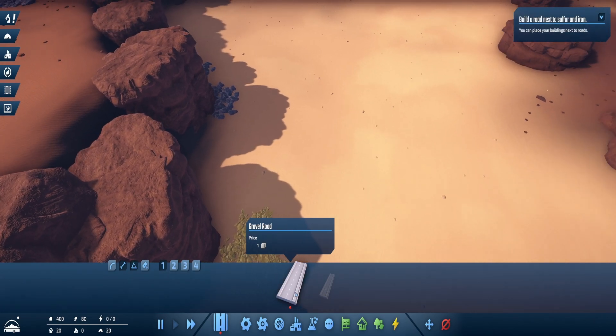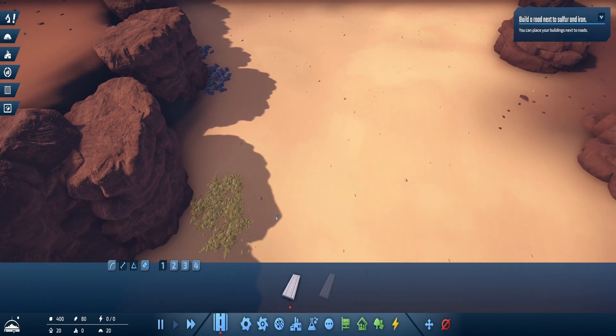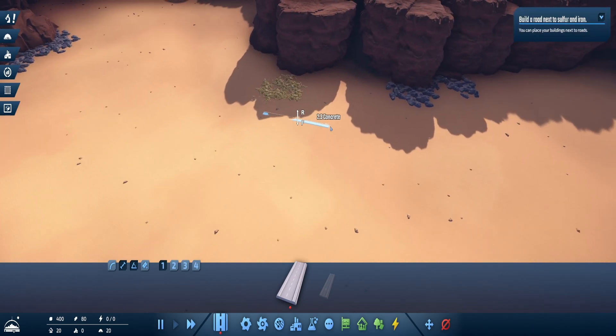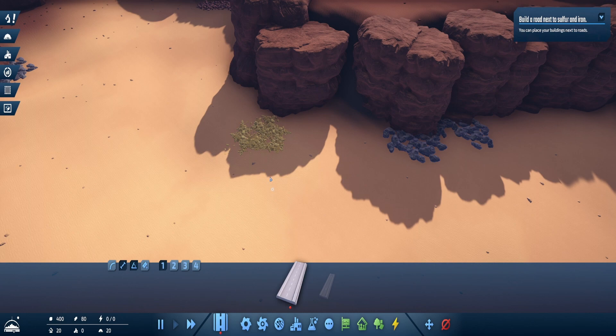It looks like a cube symbol - I think it's concrete, and I've got 400 of it. Let me click to place the road. Interestingly you can't do the road right next to those bits, but I can do it there. Wait - do you have to draw it in increments? Okay, that seems to work.